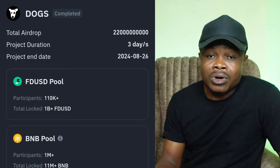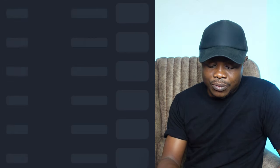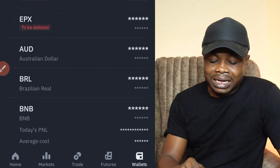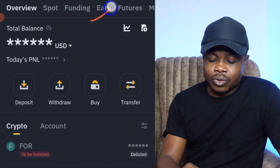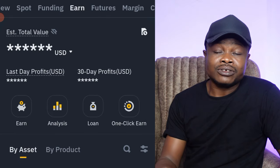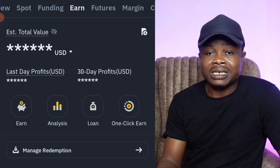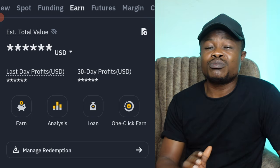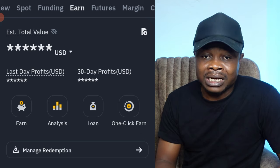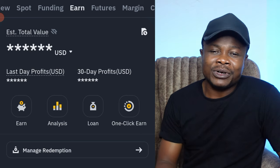Go buy BNB and stake it on Binance. From the home page, go to 'Wallet,' then go to the 'Earn' option, and you can stake your BNB right there. Any project that goes through the Binance Launchpool — you automatically qualify to get some allocation. It's as simple as that. Go check out the previous video where I walk you through everything step by step.